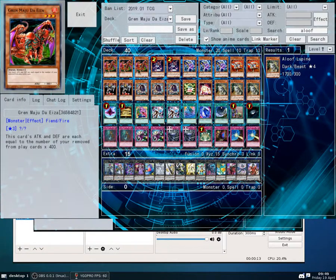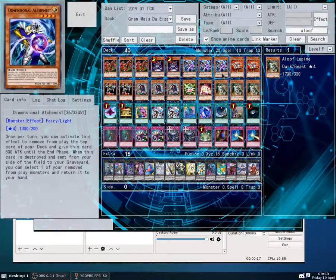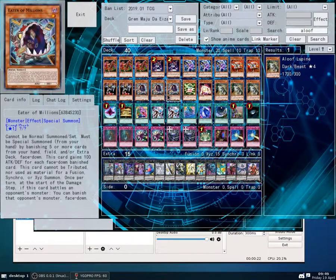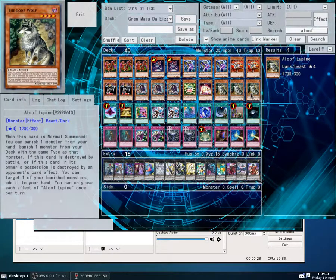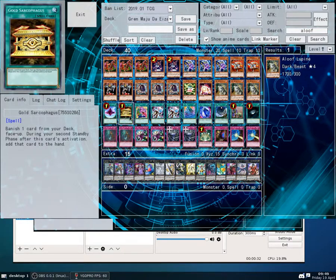First up: 3 Grimmajou De Iza, 2 Necroface, 3 Dimensional Alchemist, 2 DD Assailant, 2 DD Warrior Lady, 3 Eater of Millions, 1 DD Sprite, 1 Banisher of Radiance, 3 Aloof Lupine, 1 Dimensional Visor.